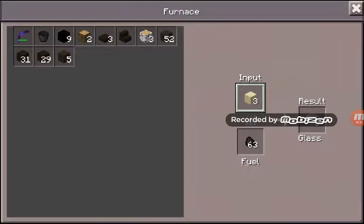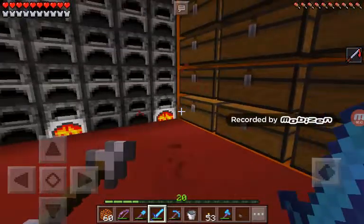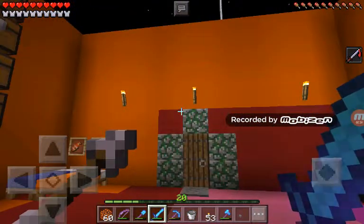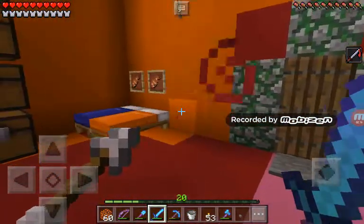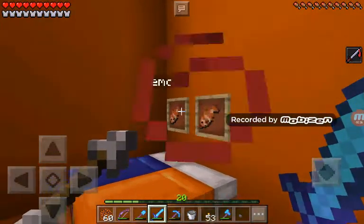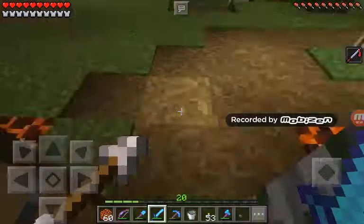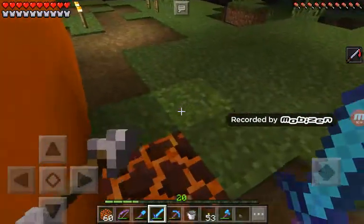And as you can see, you can probably tell that there's a lot of things new — like there's a bunch of furnaces, a bunch of chests, concrete everywhere, mossy stone, Nemo and Bob. Nemo's mine and Bob's Cody's. Orange bed instead of a white one — Cody has now. Magma blocks are here.